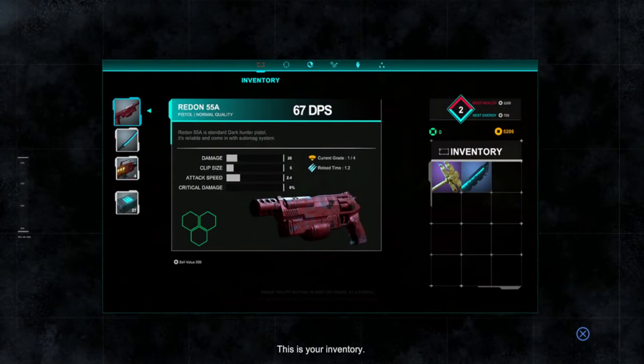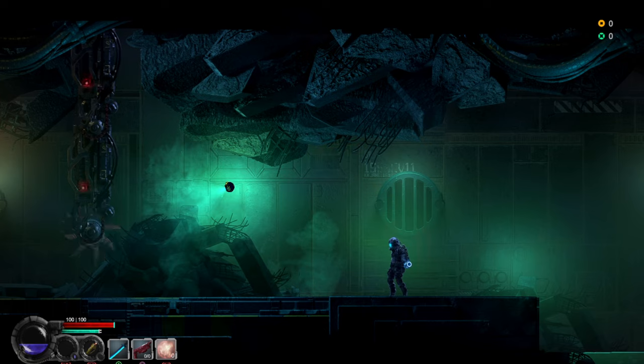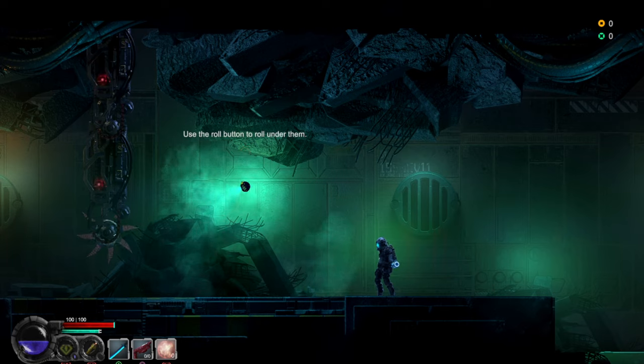R1 seems to be interacting with things. Oh wait, how did I do that? So that just charges up after a while, I guess. L1 is that grenade I just picked up, and L2 is that orbiter guy exploding.